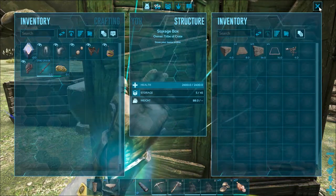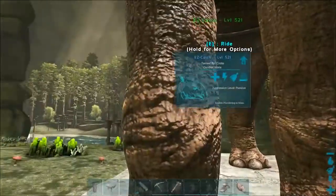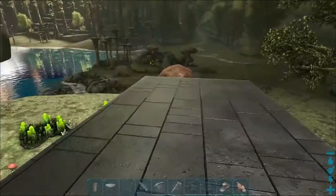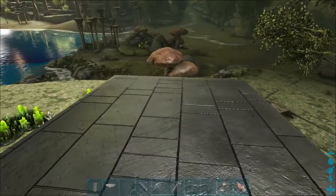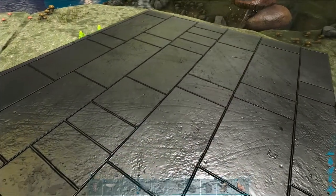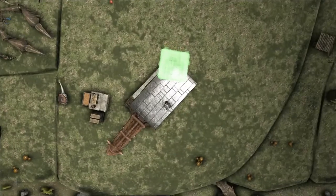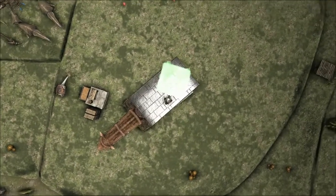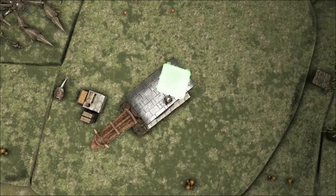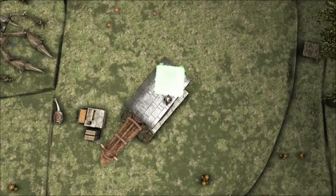Before we get started on that, we are going to lower the foundation on the Parasaur — it's just the typical method — and also we're going to make it go in a slightly different direction. I'm going to stop talking for a second since my push to talk interferes with me actually playing the game, so once I get this lined up I'll bring you back.